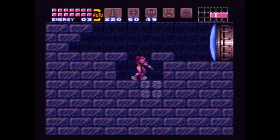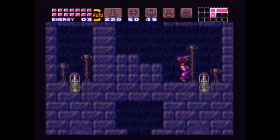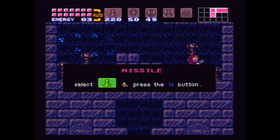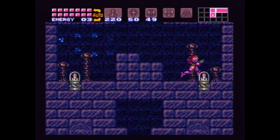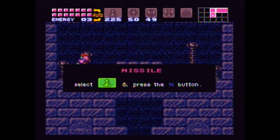Jump, shoot down, and just fall. Shoot, get over to this side, maybe over to the other side. And that's how you get both of these at the same time. This will be our final expansion — there we go. That should be 100%.